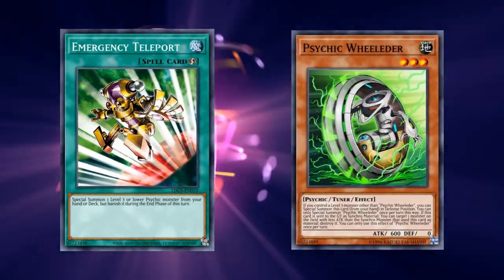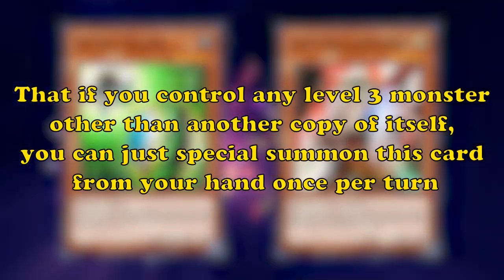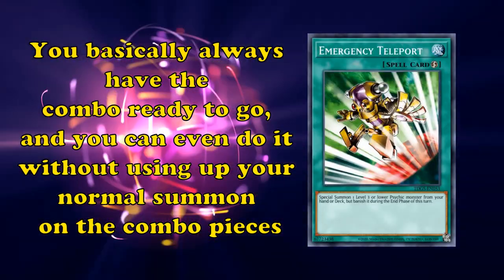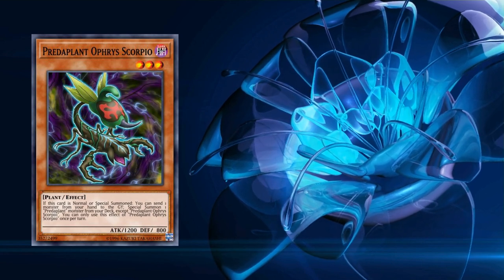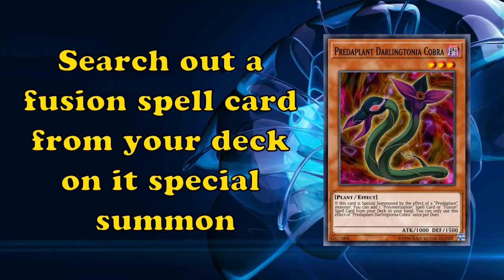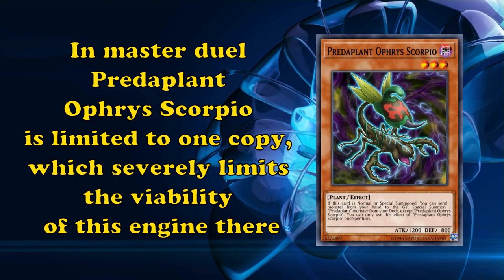For rank 3 engine pieces: if you play 3 copies of Emergency Teleport and Psychic Tracker or Psychic Wheeleder, you can use Emergency Teleport to get one of these level 3 monsters on the field, or use it on a Ghost Trick Snow Rabbit if you're playing that, and then special summon the other from your hand — since both Psychic Tracker and Psychic Wheeleder can special summon themselves from your hand if you control any level 3 monster other than a copy of itself. Alternatively, there's the Predaplant engine: Predaplant Orpheus Scorpio is a level 3 monster that can special summon Predaplant Darlingtonia Cobra from your deck on its normal or special summon by sending one monster from your hand to the graveyard, and Darlingtonia Cobra can search out a fusion spell card on its special summon. However, this requires you to play the garnet of Darlingtonia Cobra, and in Master Duel, Orpheus Scorpio is limited to one copy, which severely limits the viability of this engine.